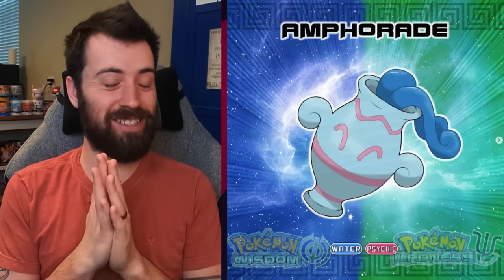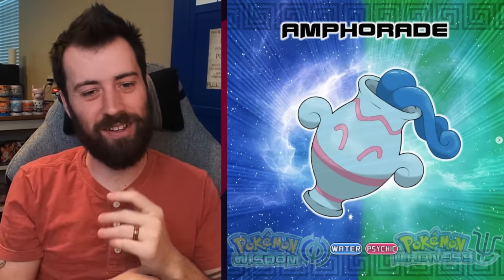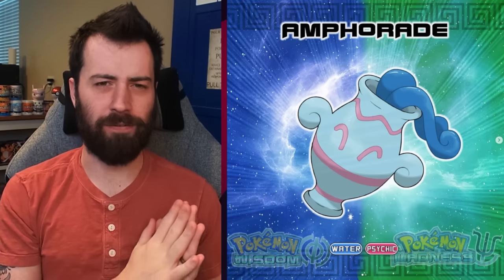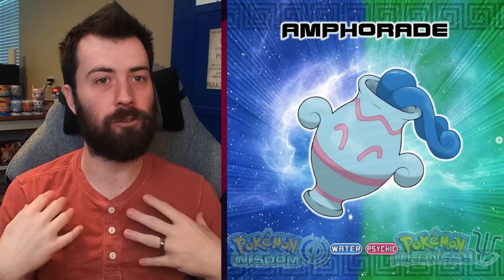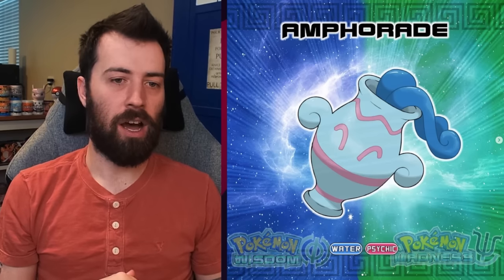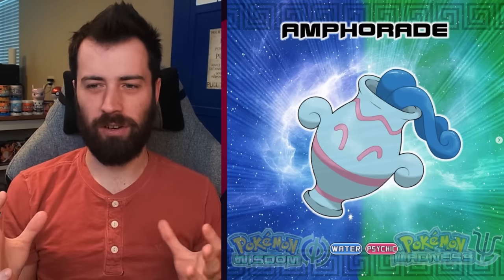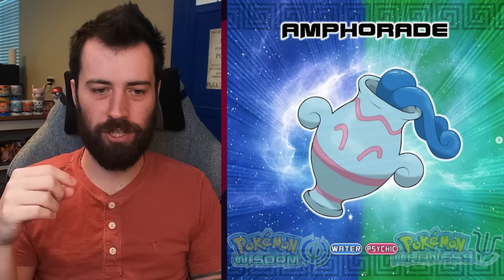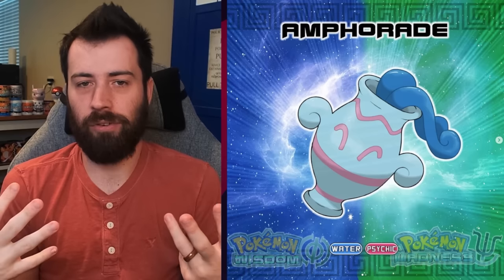Next up, we've got Amphorade, which is a Water Psychic Amphora with little water hair coming out of it — super cute. I really like object Pokémon; they're heavily underrated. A lot of Fakemon regions will just focus on animals. You want to focus on objects and culture of that region to make Pokémon. Using this amphora is really cool. I wonder if it's supposed to represent Aquarius, since Aquarius has the amphora they pour out. I dig the Psychic typing, which comes through subtly in the coloration.